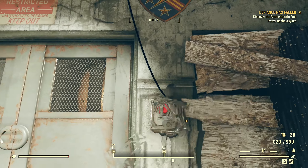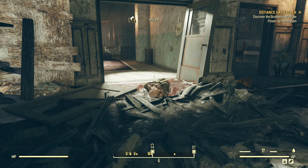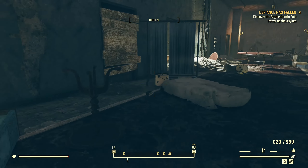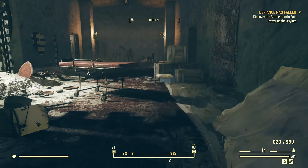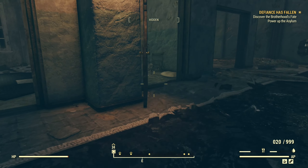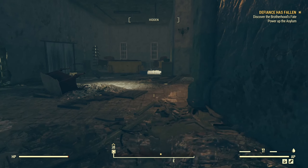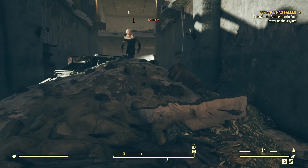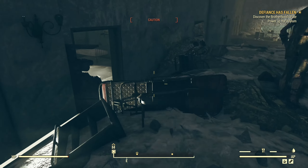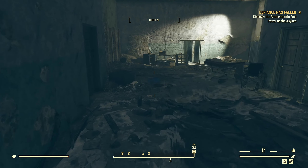Cover the Brotherhood's fate. Power up the Asylum. I got this power that goes into here — it goes up there. Too bad I can't just jump up there. Let's do it the hard way. Can I just sneak by everybody? Look at all those guys. Just don't want to get too close. They seem to know where I'm going for some reason.